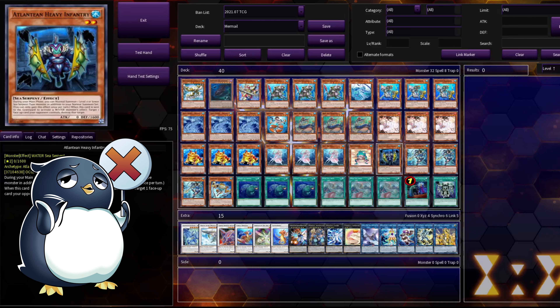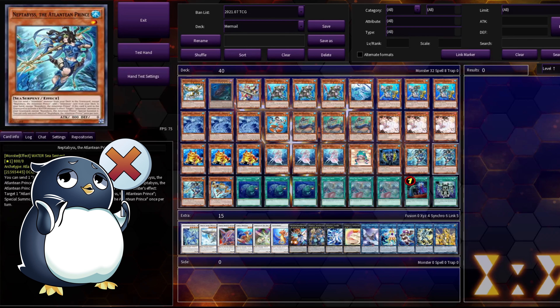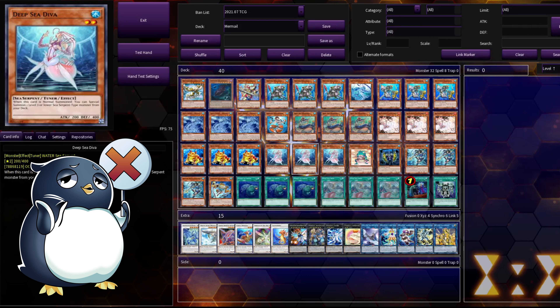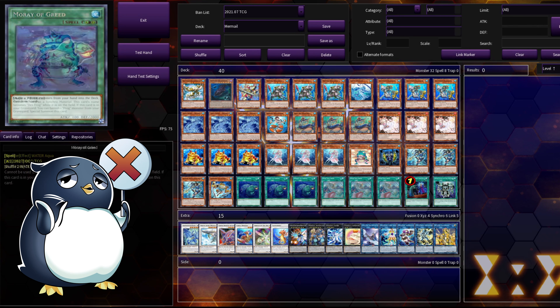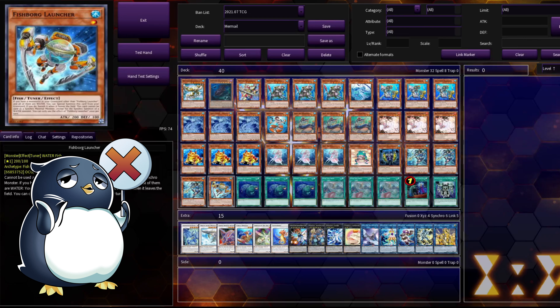Then we have one Atlantean Heavy Infantry. It's a good option in case you really need to get rid of a problem card on the field, but it's also a combo starter and extender — normal summon Heavy Infantry, then normal summon Deep Sea Diva, and you already have an additional body on the field. Triple Atlantean Prince: this card bolstered Mermail into an absolutely new era of Yu-Gi-Oh! You get to send a Dragoon to add Dragoon, then use that search to grab something that also pitches Dragoon. This card is the heart and soul of the deck — you need Deep Sea Diva to get this out. Without this card, this deck really wouldn't function.